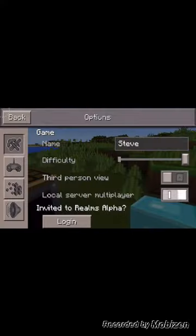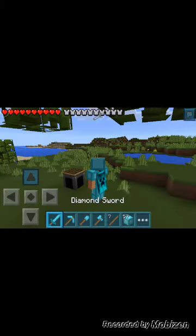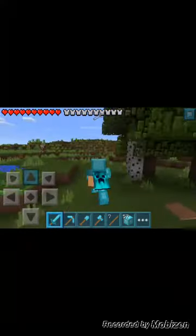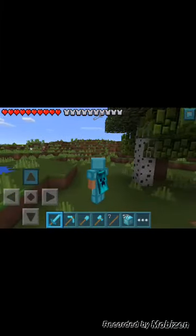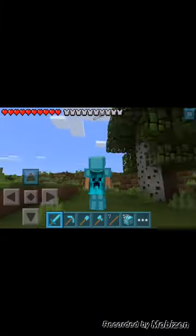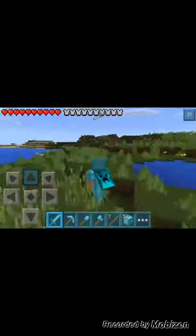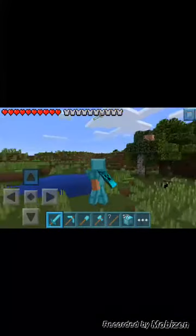Now if I go to third person view — I look like a boss, with my cape on, with my diamond creeper cape on and a helmet, and my armor, and this diamond sword. I look like a diamond epic boss.